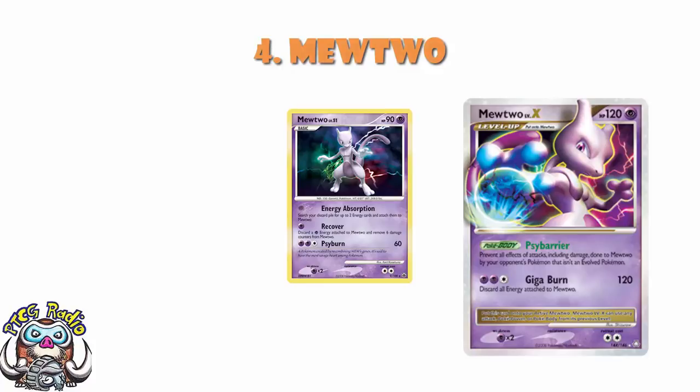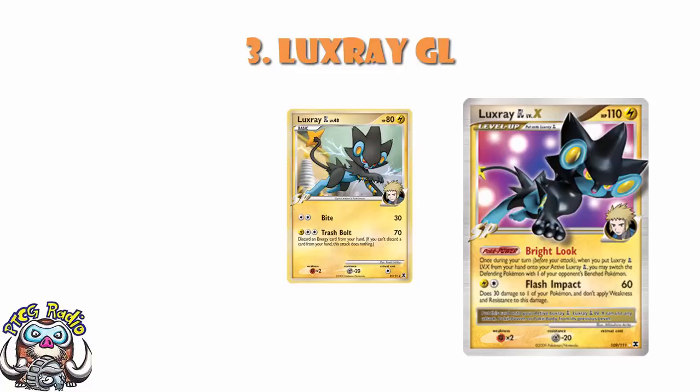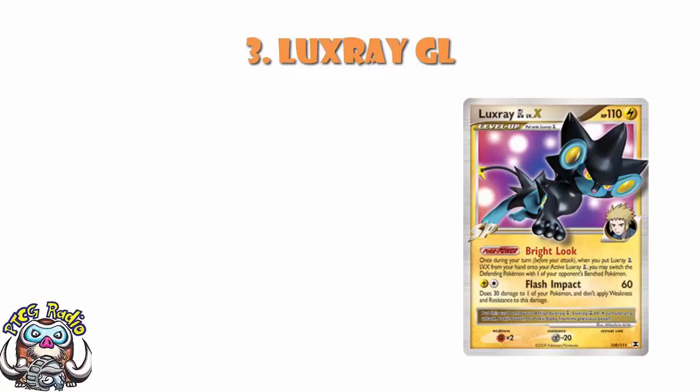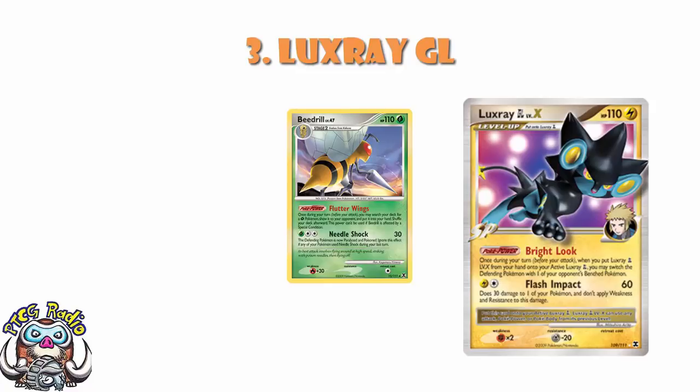At number 3, Luxray GL Level X. Luxray GL Level X was a phenomenal Pokémon. Luxray GL itself was fine — with tricks like energy gain to lower the attack cost. But it was really Luxray GL Level X's Bright Look that put it over the top. This was a format with very little gusting, pulling Pokémon off the bench, and when you Level X'd it, you got to pull one of your opponent's Pokémon off the bench into the active. You then had free retreat. 60 damage for essentially one energy was quite nice. It acted as a really nice Gyarados counter, and Gyarados was everywhere at the time. And of course, it won the World Championships in a Beedrill deck, because Beedrill wanted gusting — it was literally played just for the gusting.